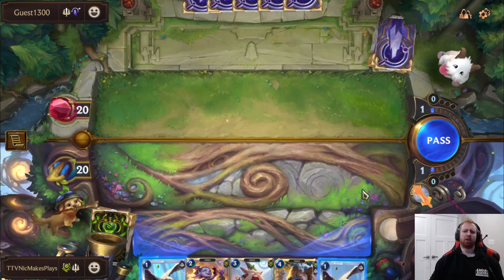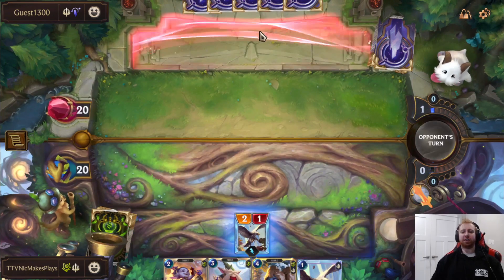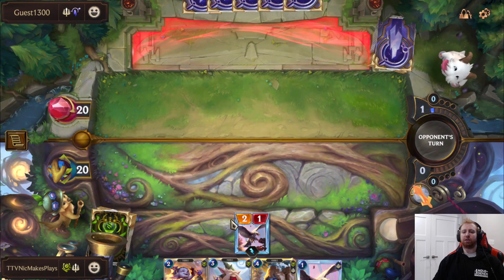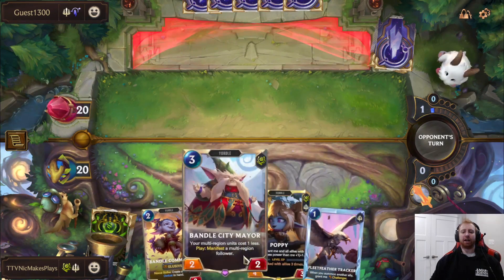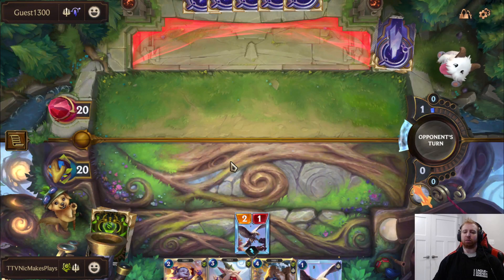Lulu going first is really good, so I'm actually going to pass. I kind of want to pass here in case he has Fleet Tracker into Breaks to Protect Her to kill ours. But the way our hand is with all these units, I think I'd rather just curve out and hope he doesn't have Fleet Tracker plus removal.